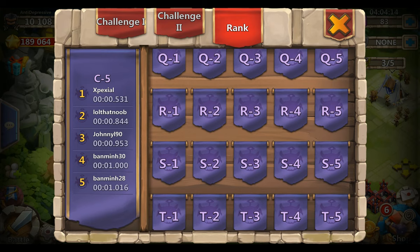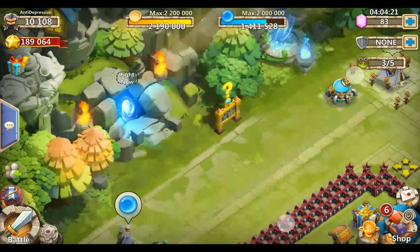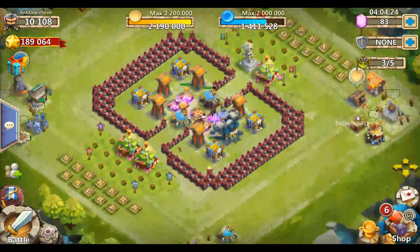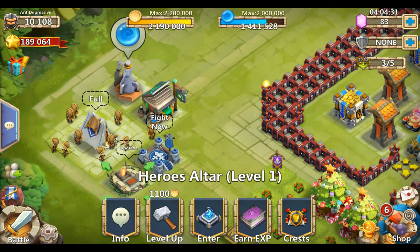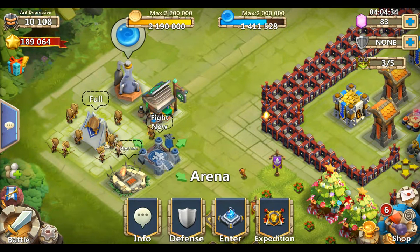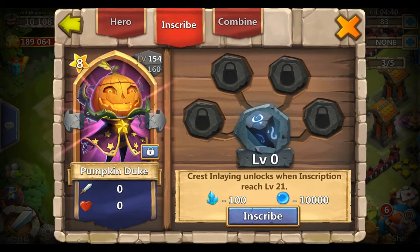Nothing changed here. Let's take a look at some other things. The hero altar - there's another tab right now, crests, and it looks the same as the one from expedition. You can actually equip crests and lay those crests in there when the inscription has reached level 21.